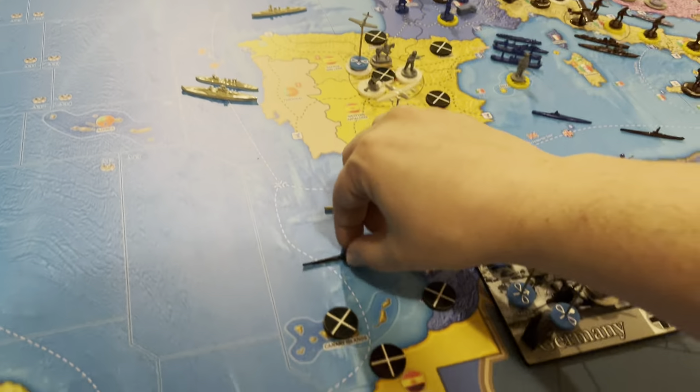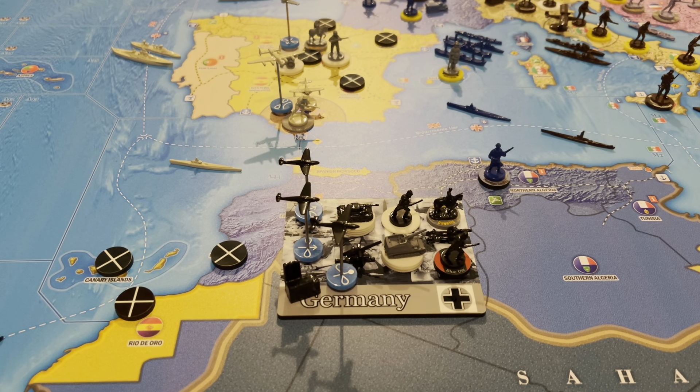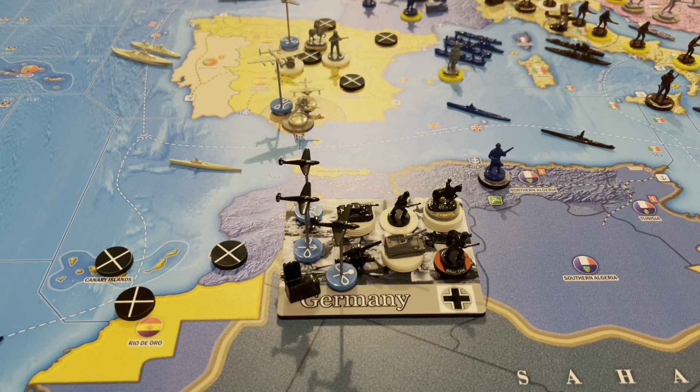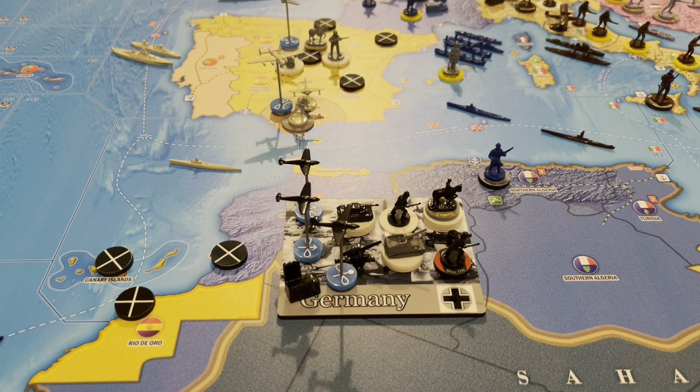Let's go ahead and place units, then we'll do the recruitment roll for Spain since we still get one, and we get a blue division infantry too — can't forget about that. The two self-propelled artillery will obviously go to Berlin — I can just chip that out. The four cavalry will also go to Berlin, chip that out as well. We need to place our blue division infantry, which has to go in Berlin.